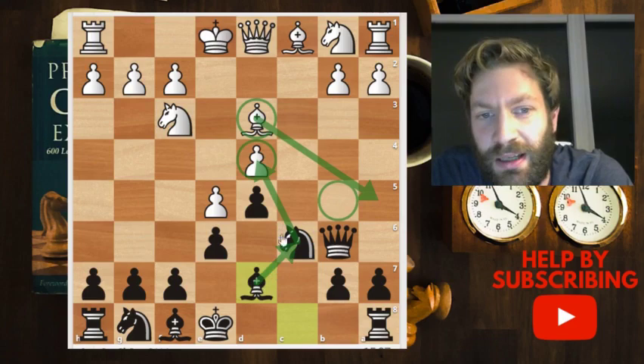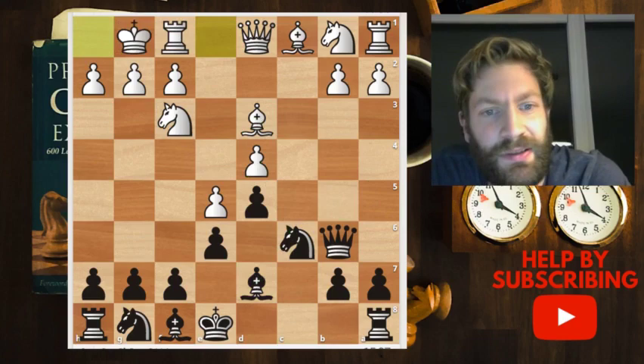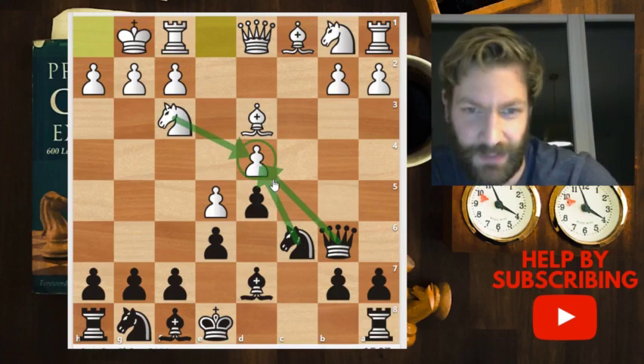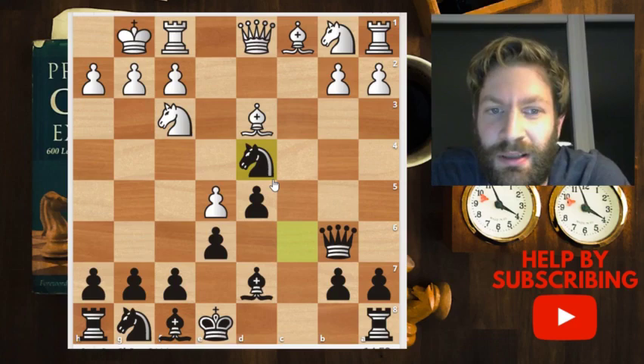Therefore you want to play bishop to d7, protecting against the check and reinforcing the threat on the d4 pawn. After I played this move, my opponent castled, and now I have two attackers on this pawn and only one defender, so I took.